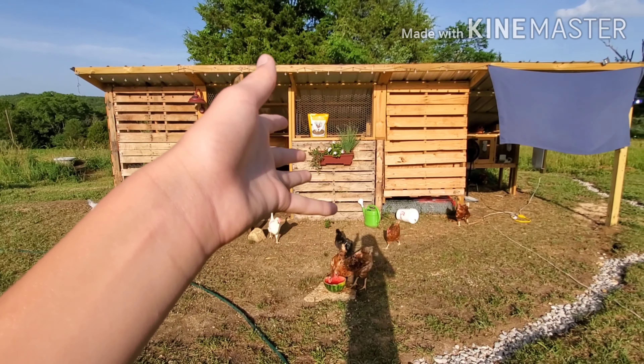Here's our quail. We've got a white one, a light colored one, a couple light colored ones, and then some dark colored ones. We actually want a couple more females in here because this coop could have a few more quail in it. We've got two males in here and the rest are females. We actually had another female but it passed away, so now we only have seven — five females and two males. We did have six females and two males. I really like the white one, it's super pretty.